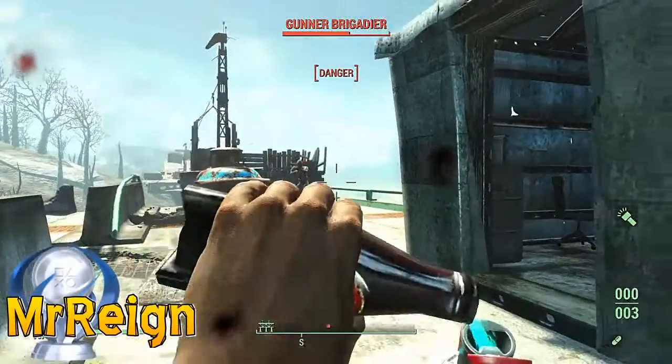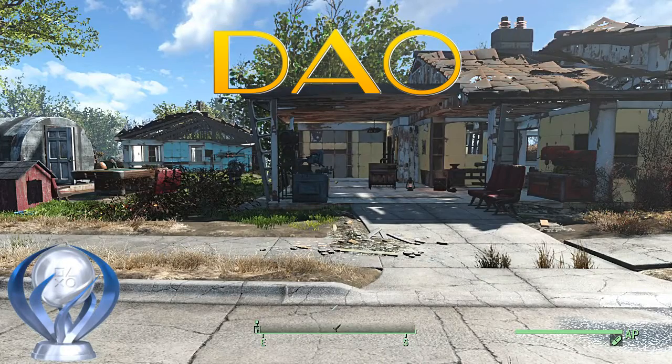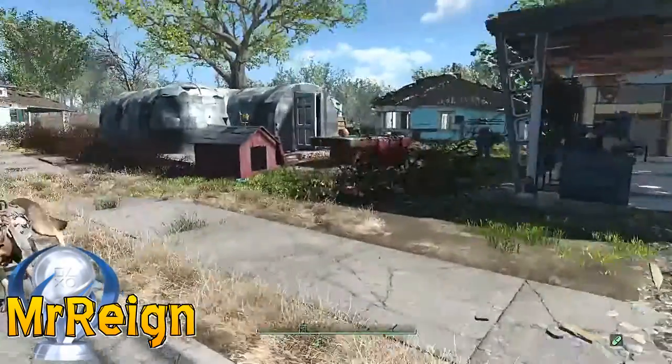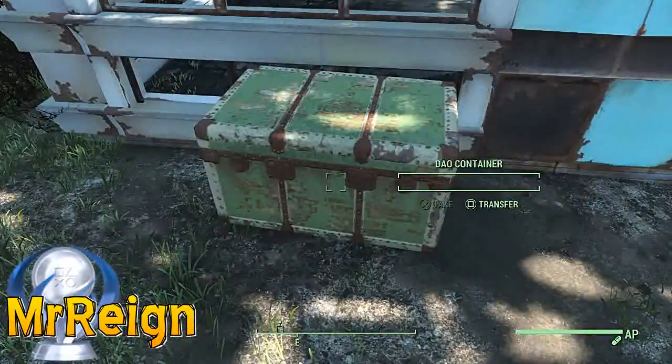So let's get into it. First up is the Deo, which is pretty much an upgraded version of the Chinese officer sword. It is located in Sanctuary inside that chest, so all you can do is add the electrified blade and head on out.